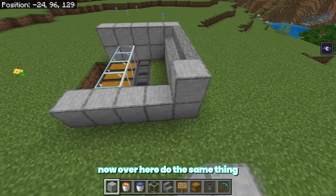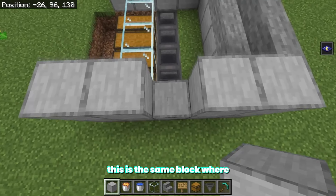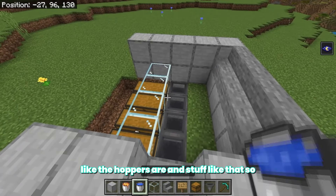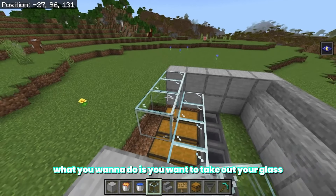Now over here do the same thing, but make sure to leave this block empty — this is the same block where the hoppers are, so it's really important that you keep that empty. Then take out your glass and fill it up right here.